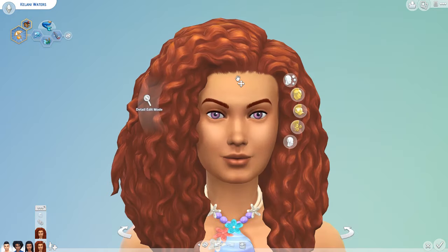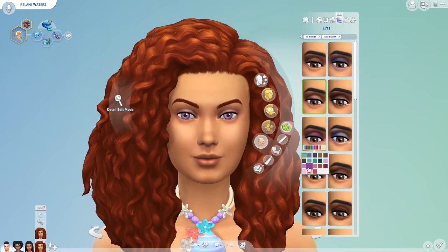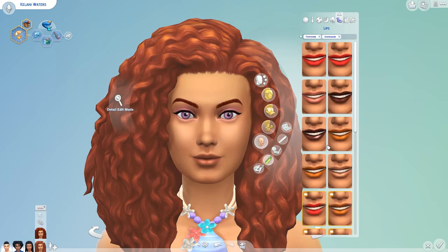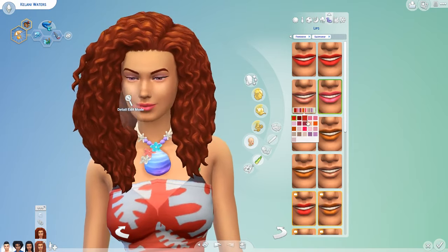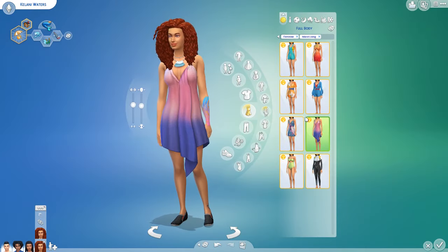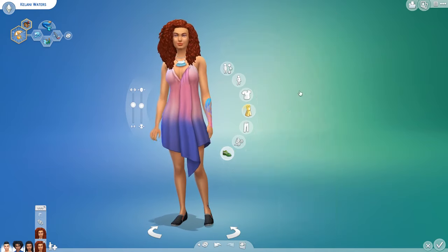It is for our Island Living household. These four sims should look very familiar if you've already watched the first three parts of the LP. Basically what you're going to see here is me mainly working on Kalani Waters — she is our mermaid sim for this LP.